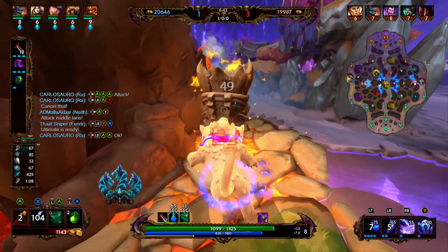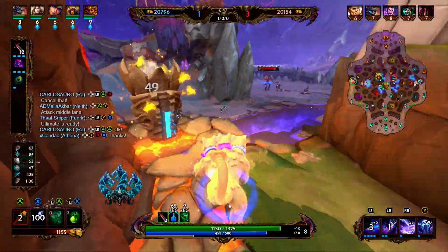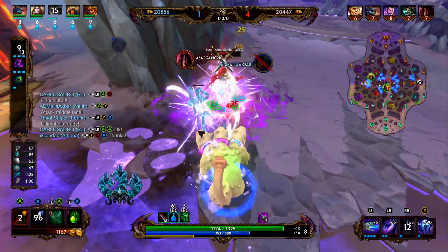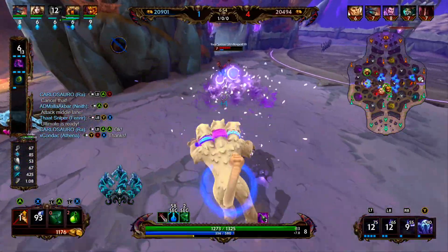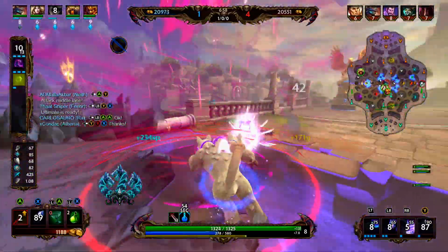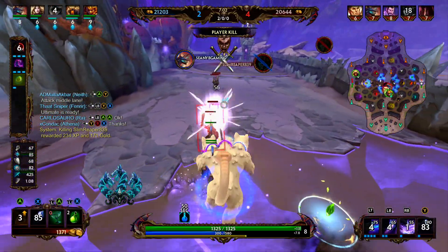Now it's time to basic attack a Totem of Cougar. We're going to jump, land on the Baron, hit him with our two to apply the slow, hit him with our one, then ult him, and we should be able to clean him up. Easy peasy — he had a lot of health and we were able to just melt him. That is the ideal combo.